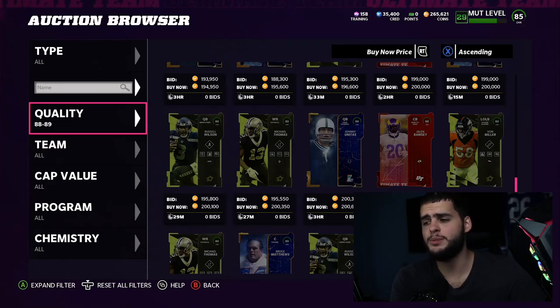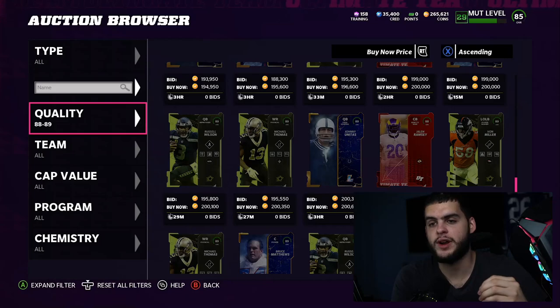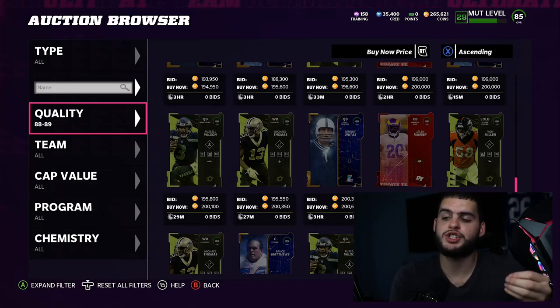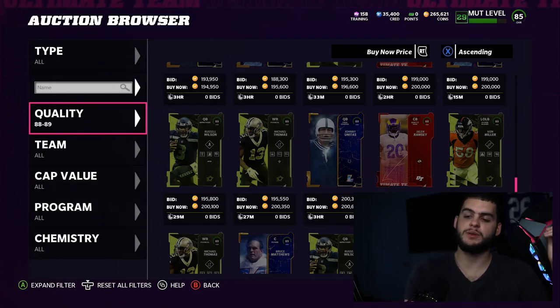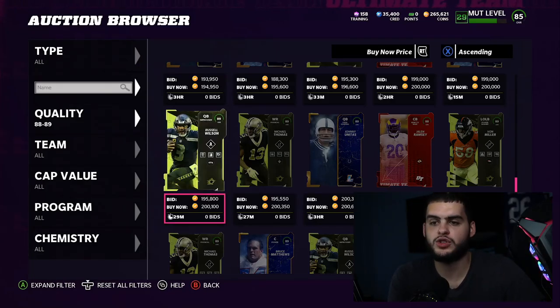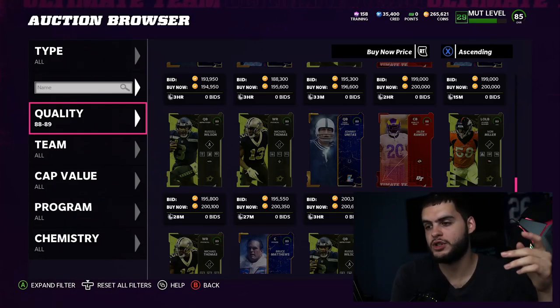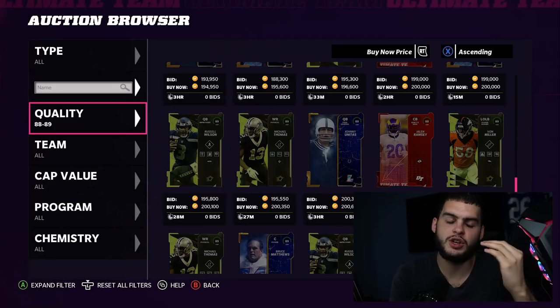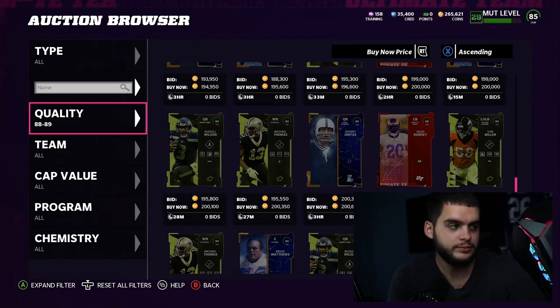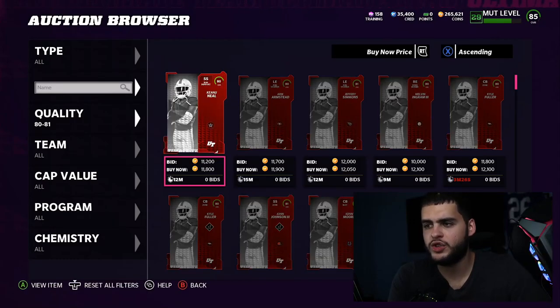Only buy in bulk if you have a ton of coins and plan to do a ton of things with training right away. Remember training is always changing, so only invest if it's really cheap training. If you just need 500 training to put one ability on, like Honorary Alignment on Brandon Marshall, just go get 500 — you don't need three grand worth.